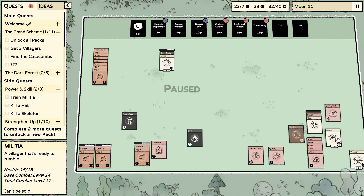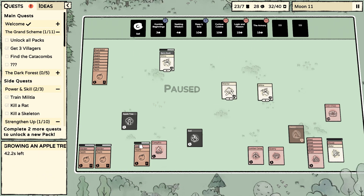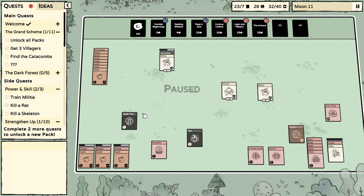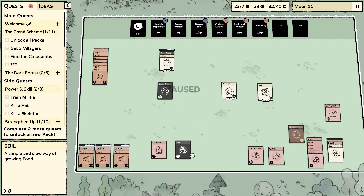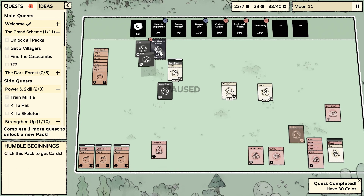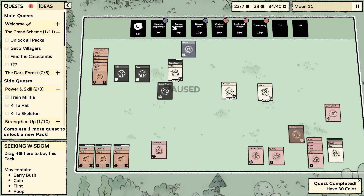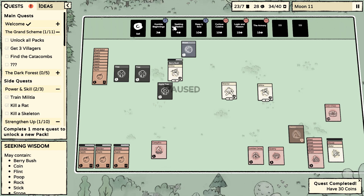We have a little one on the way. We have way more than enough food, which is great — 32 food. We got that going. I really don't feel like we need more soil right now. It's just not giving me anything new.